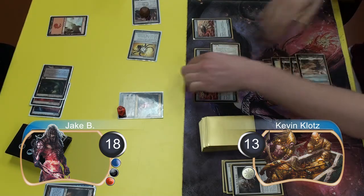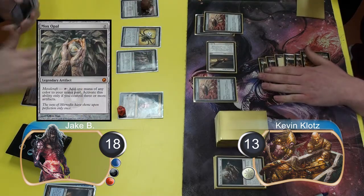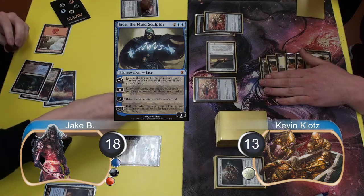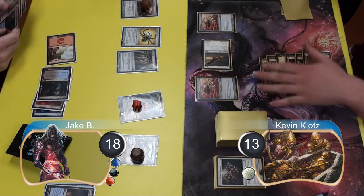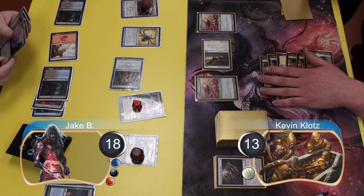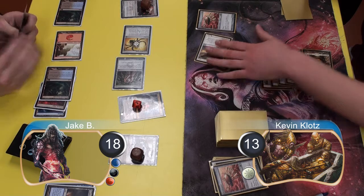Post combat I equipped the Armor to one of my Ornithopters and passed the turn. Jake put a Mox Opal into play and then resolved a Jace the Mind Sculptor. He then used Tezzeret to turn my Armor into a 5/5 creature and bounced it back to my hand with Jace. He then set down another Drowned Catacomb and cast his Prophetic Prism to draw a card, then attacked with his 5/5 artifact again, which I decided to block with an Ornithopter.